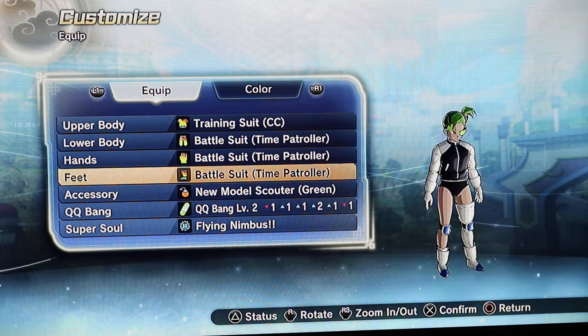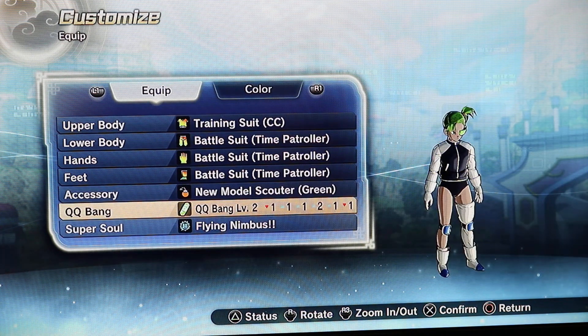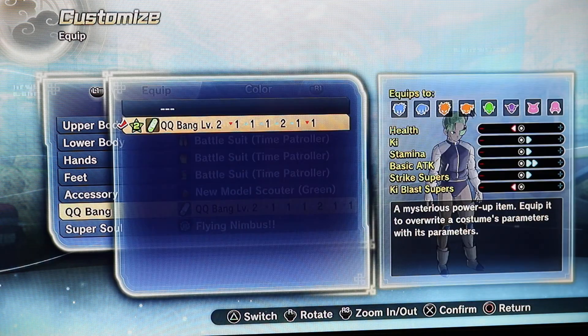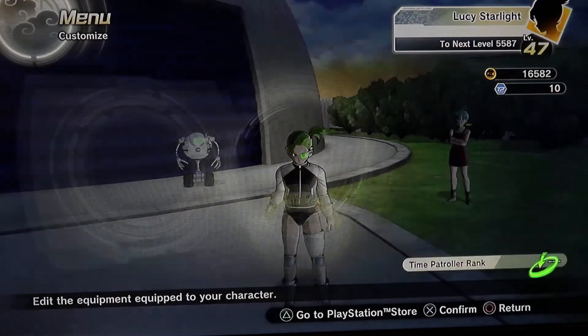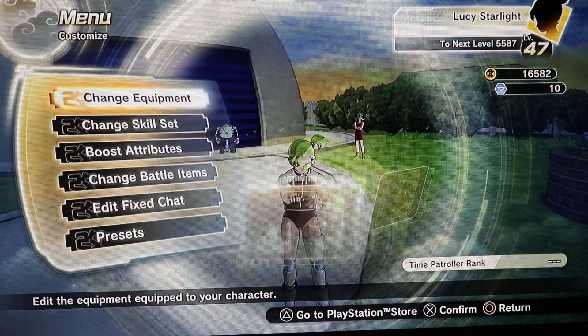That doesn't look bad, because it's effective — the QQ Bang is taking its place as the stat buff. So let me save this as a new preset.